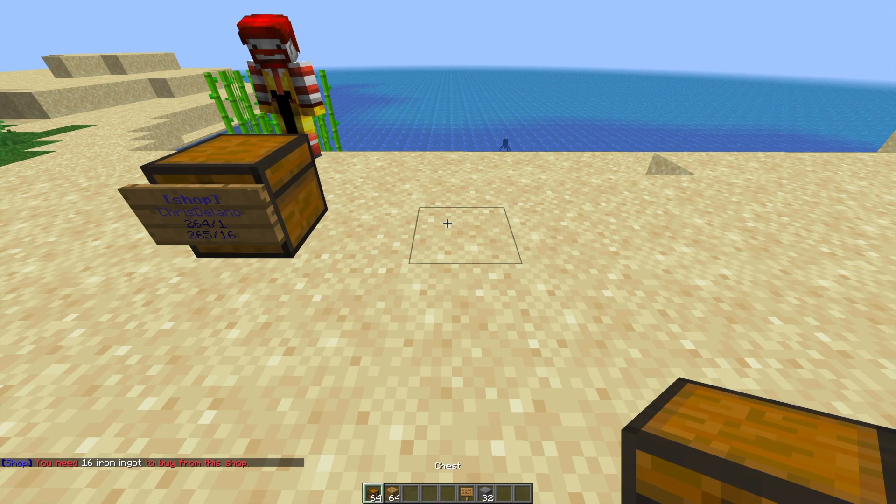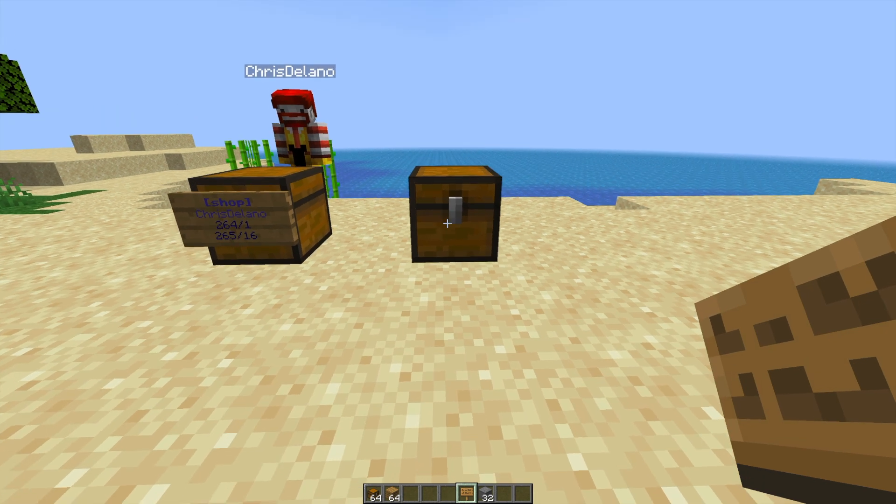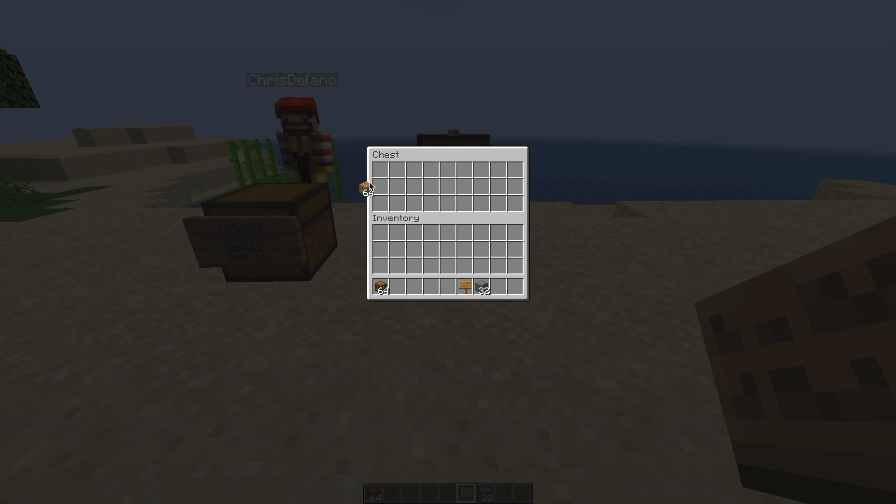Let's go ahead and make one of our own now. We need to pop down a chest and decide what items we want to buy and sell. If we open up the chest, the item in the top left hand corner is going to be the item we're selling, so let's put some stone in. We're going to sell two stone, and the price is going to be four wood for two stone.